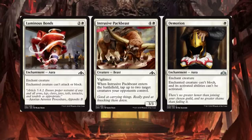Luminous Bonds — this is definitely a reprint. Enchant Creature can't attack or block. It's a 3-drop. I was actually playing in a limited format last night and my buddy used this against me.